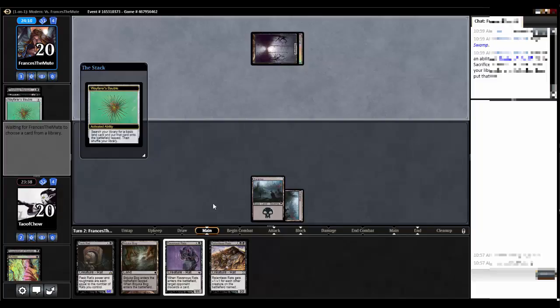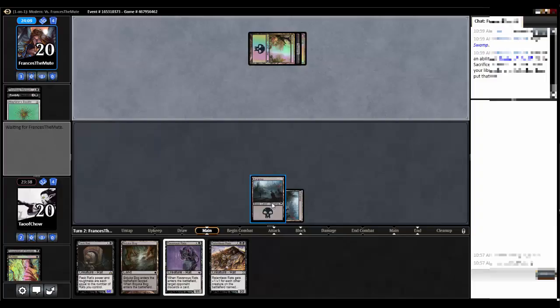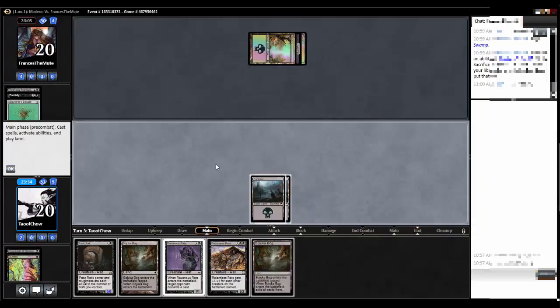I think my play is to go turn two ravenous rats, turn three relentless rats or pack rat, turn four to start making pack rat copies. Second Bojuka Bog. All right.